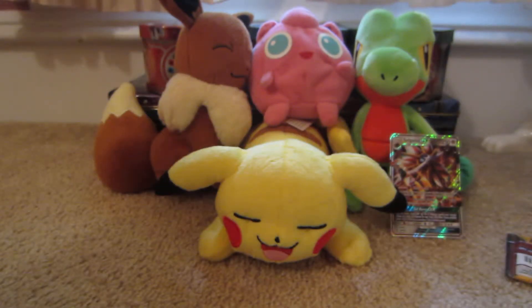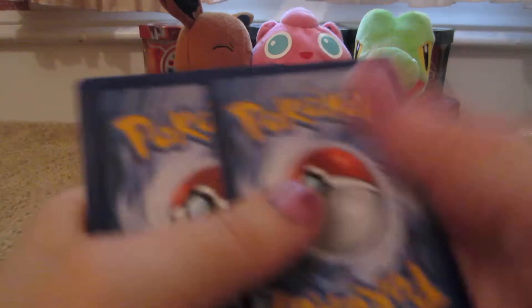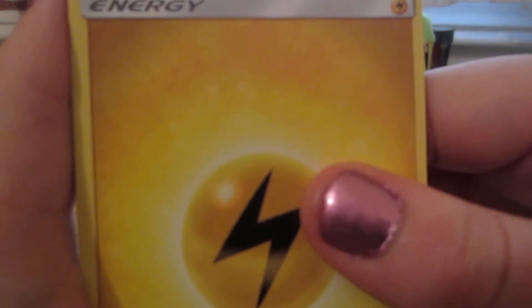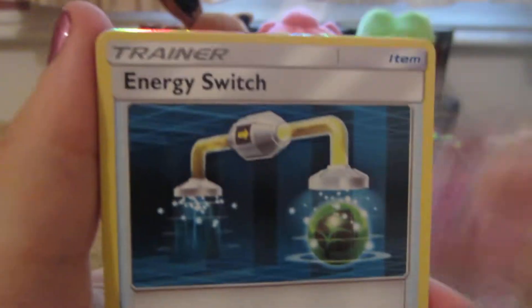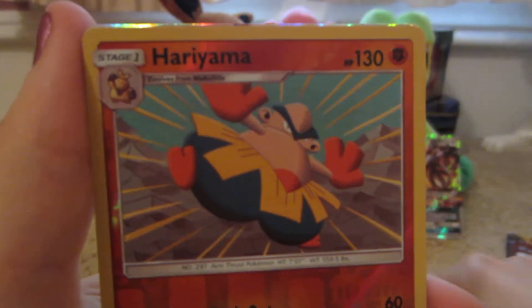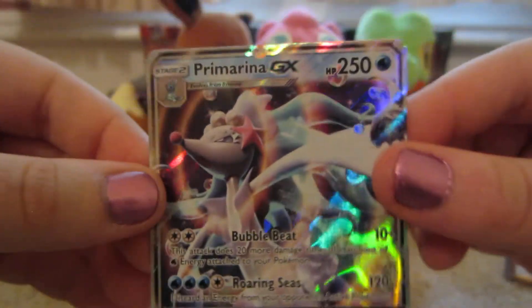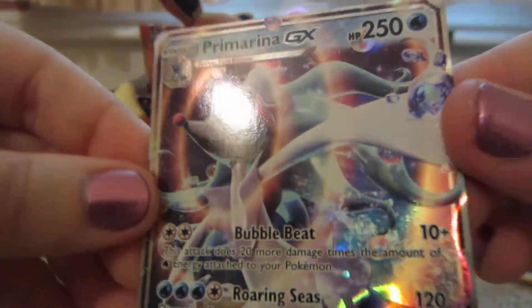Primarina pack. Electric Energy, Trumbeak, Golbat, Energy Switch, Alolan Meowth, Pikipek, Eevee, Psyduck, Spearow, Hariyama Reverse which is a rare, and a Primarina GX. Lovely. I saw that rainbow at the top and I thought we were getting a rainbow rare, but nope. Oh well — still lovely.